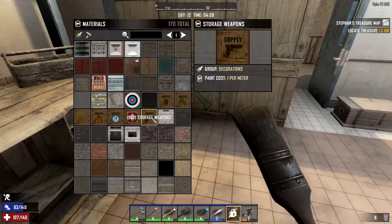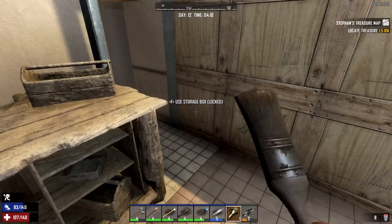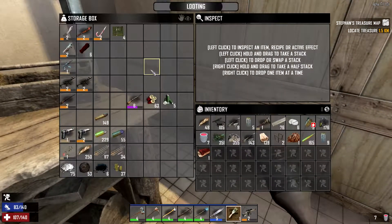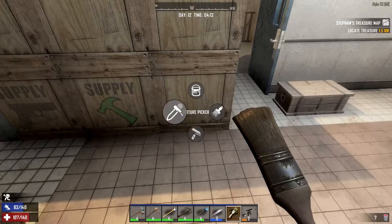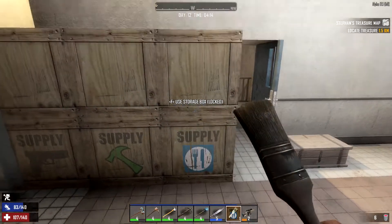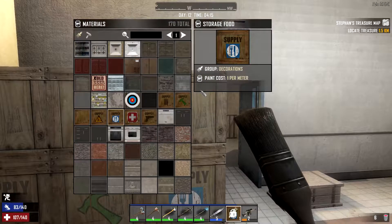I kind of put all my guns and ammo in the same box. That's this box, right? I should check these before I paint them. That's my general supply. This one is food. This one is armor. I'm gonna have to pick something else for armor. What would be a good one for armor?